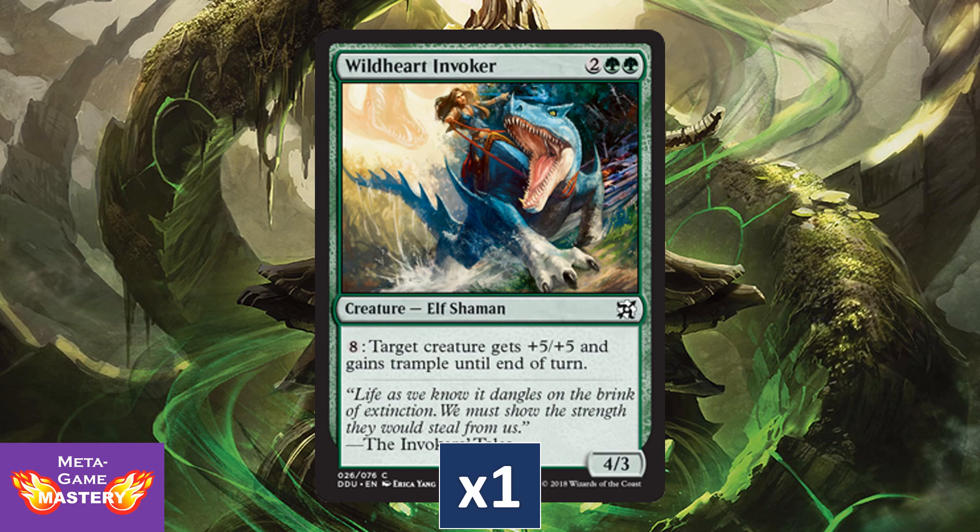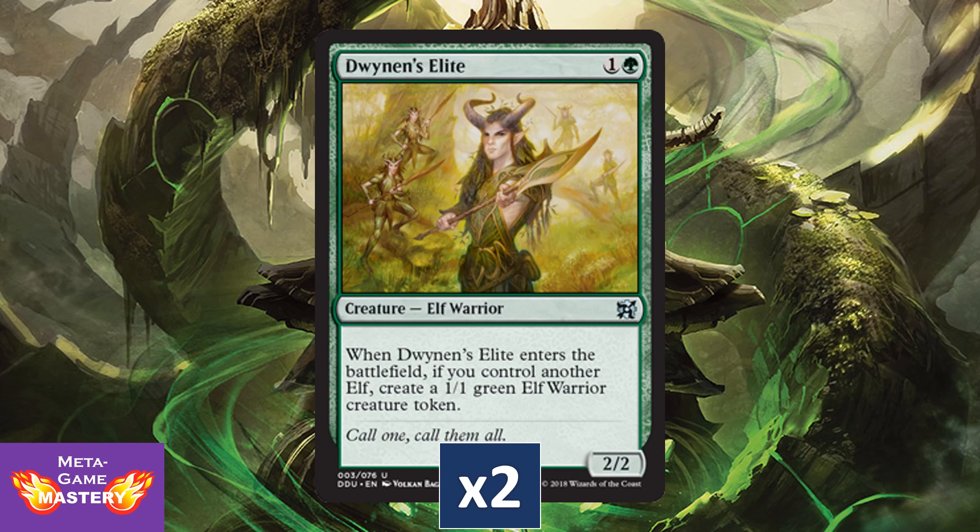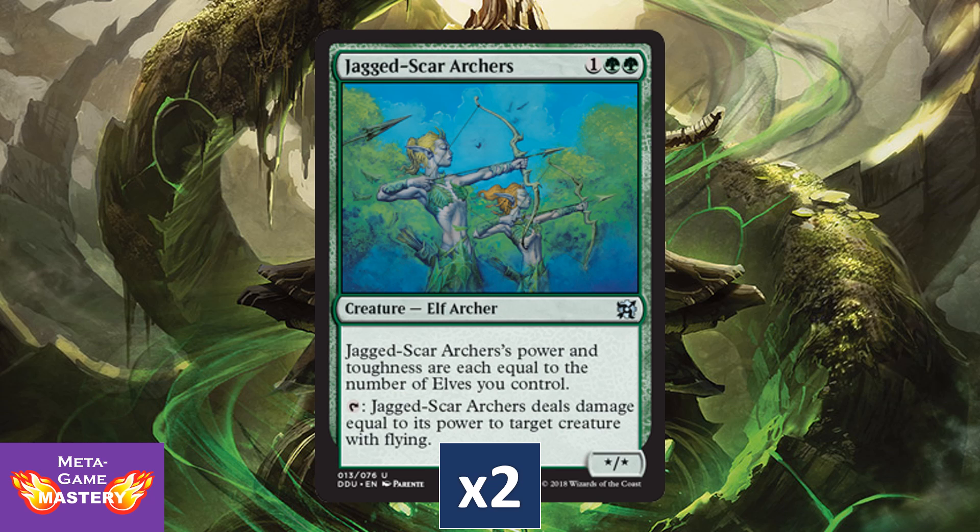Wildheart Invoker, also in Masters 25, gets a reprint — just a great alternative in case you can't get Azuri into play to dump mana into and go big with your creatures. Dwynen's Elite gets a reprint with alternate art, and it's a potentially very good value creature. Jagged Scar Archers was a surprise, but a very welcome one in this deck, giving you the ability to go tall and providing situational removal on a stick. This is a great inclusion and goes great in Elf Tribal for Commander.